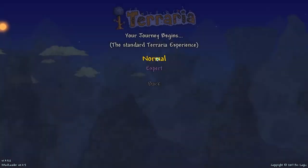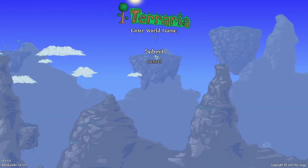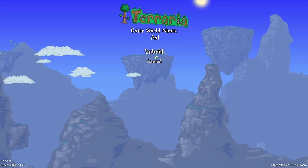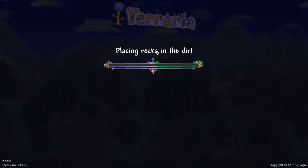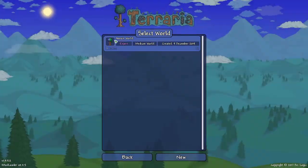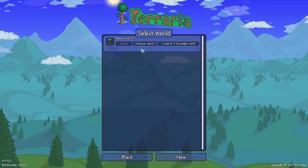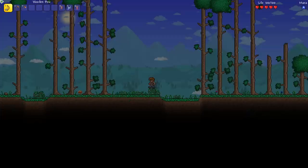So let's go with Medium on Expert and Corruption, and we'll call it Anna's World. While this is loading I just want to say thanks for tuning in. We've got Anna's World right here, Expert, Medium. We're going to go ahead and jump in for the first time and see what we got.